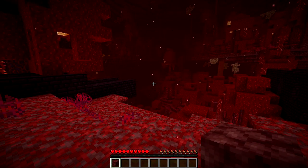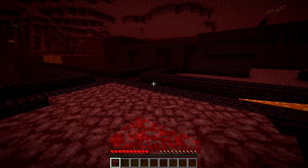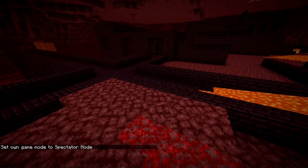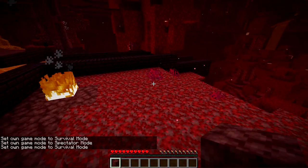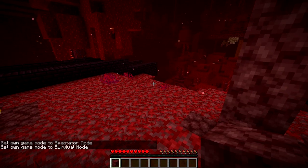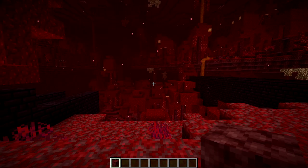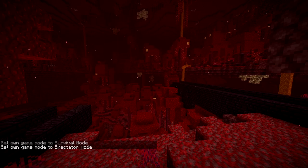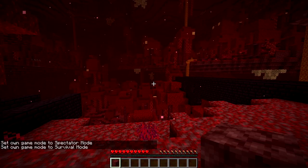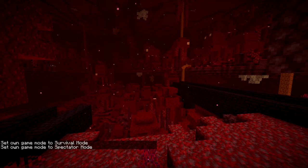They also made a change to the F3 plus N toggle for spectator. Before, pressing F3 plus N would take you from survival into creative, and pressing again would take you into spectator. But now you can go from survival mode straight into spectator mode with just that button press. F3 plus N used to also take you from spectator right into creative. So if the game mode switcher is set from creative to survival, pressing F3 plus N now goes straight into spectator, and then F3 plus 4 takes you back to survival.